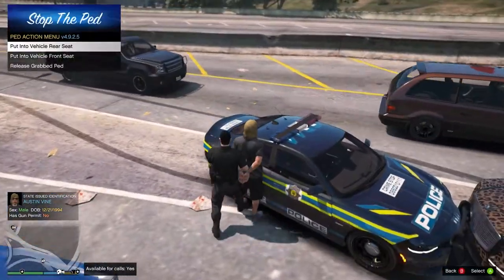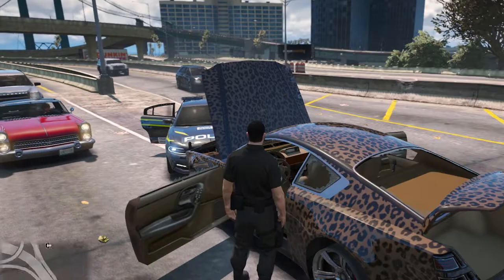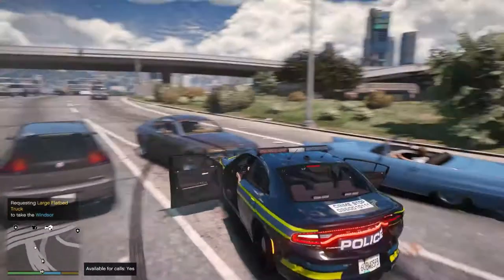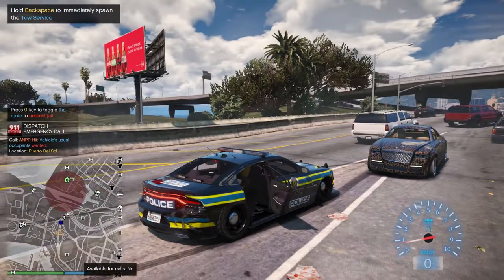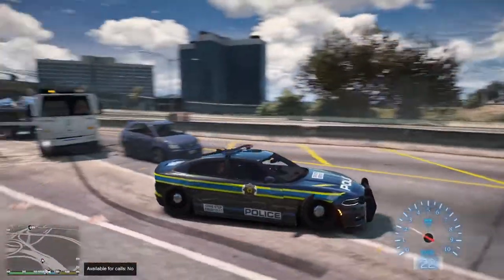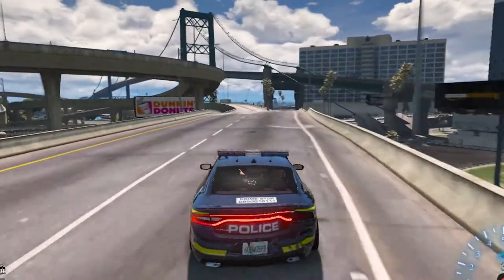I'll take this guy in - I want to patrol around the airport area so I'm going to take him back over there. Let's search his vehicle just to make sure he doesn't have anything illegal in it. The problem with this car I'm driving is that the doors aren't actually edited properly so I can't actually close this door right now unless I use menu. These calls are getting out of hand. We're waiting for the tow truck - okay the tow truck picked it up. That actually surprised me when this guy hit us, I got a fright.